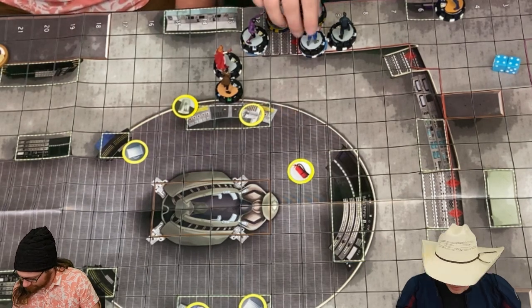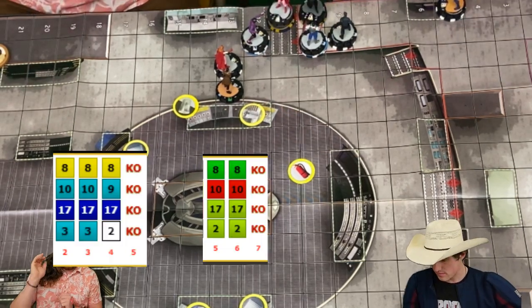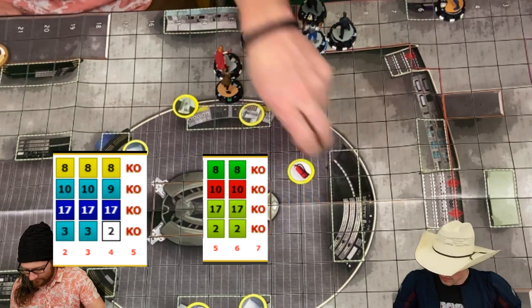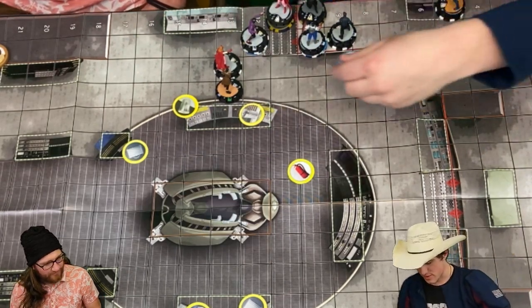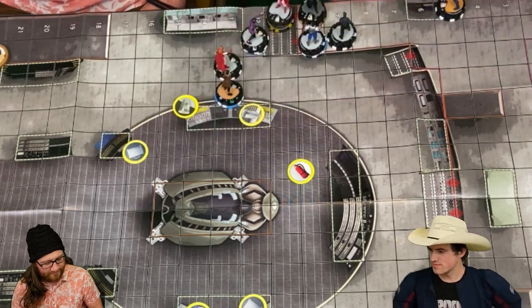We'll have Rabona Renslayer try to shoot her now. Shape change — succeeds. Her's is on a four through six. Oh, never mind — did I roll a four last time? Yeah, you rolled like two to one.